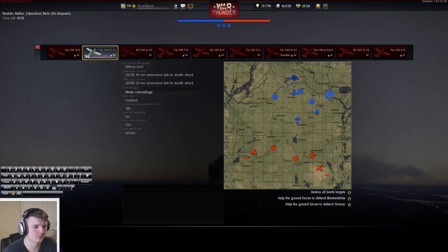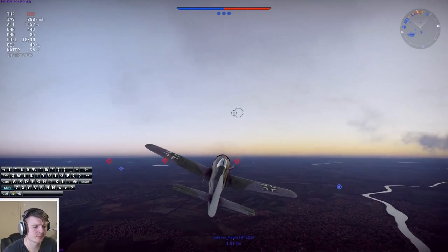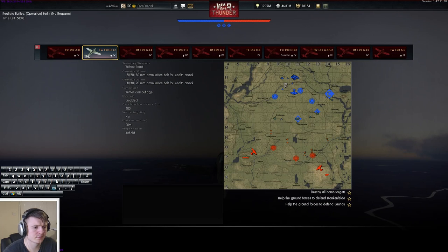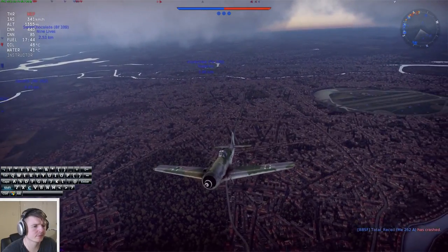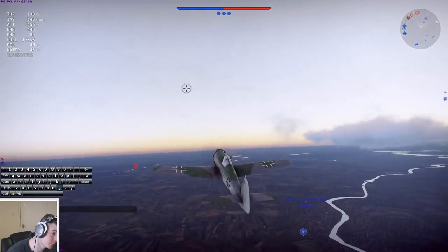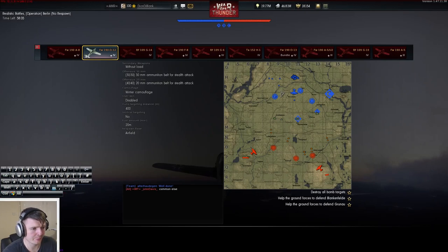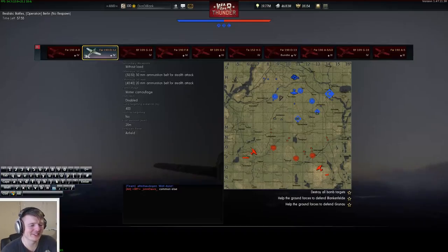Let's do the RB match. Interesting - those guys are literally going into the corner of the map. Look at the way they take off from the airfield - they're going the wrong direction. The airfield is down there, and the enemies are that way.